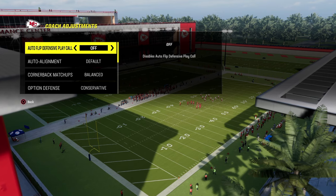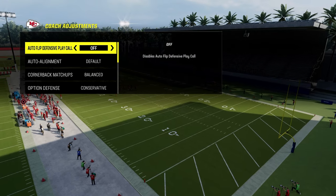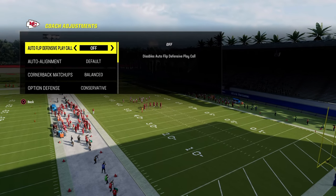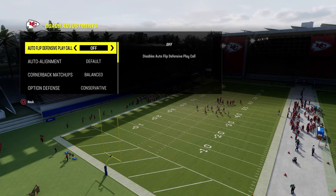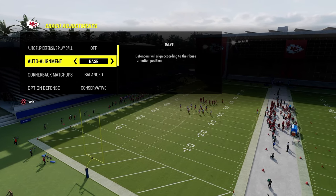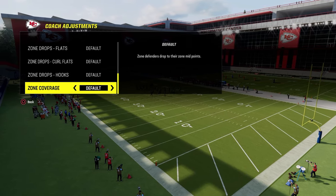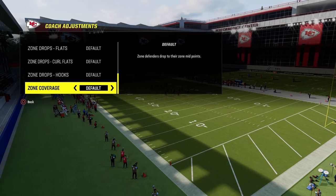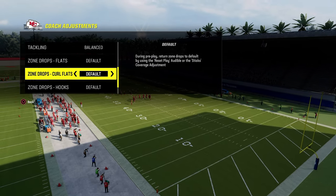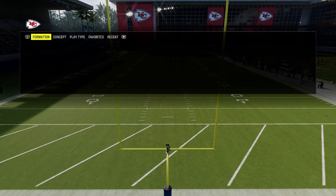It's just an ultimate disguise defense. So coaching adjustments: I run this with auto flip off. A lot of people run this with auto flip on, but I really like what I'm going to show you today in terms of how the blitz works — it adds a layer of consistency to the defense. Auto alignment is going to be on base, option defense on conservative. Zone drops I pretty much put on default, and I would put my curl flats on 20 because I'm not really using curl flats as underneath defenders.